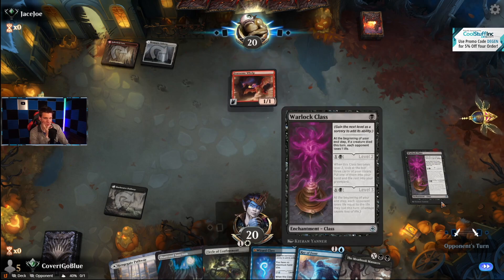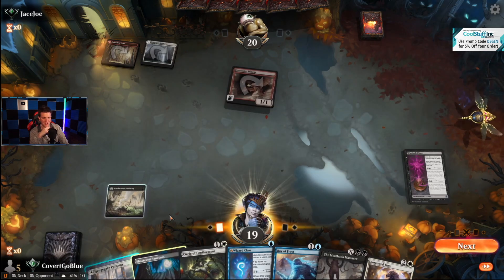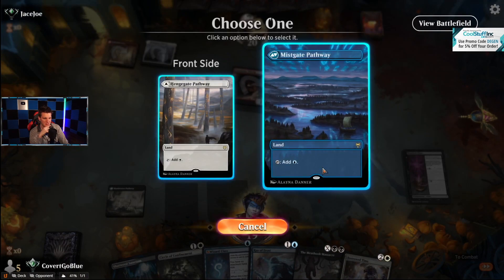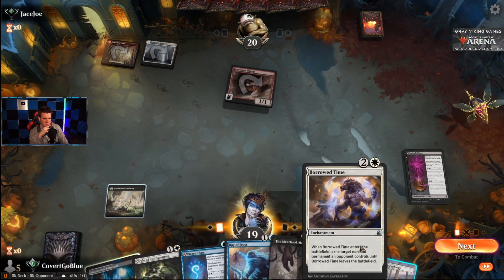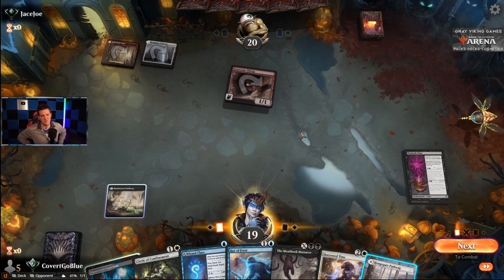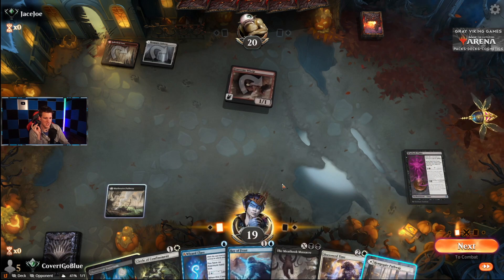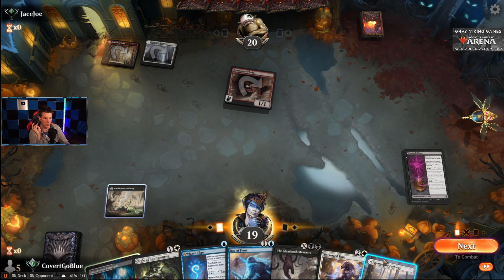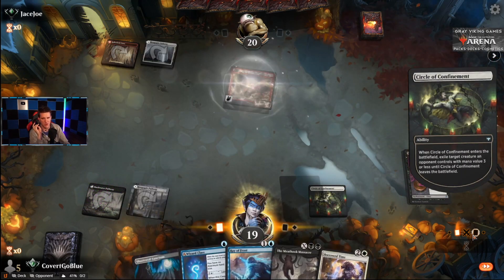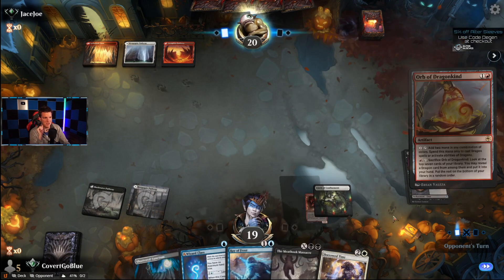Didn't take long to find a red deck with Ray of Frost in the deck. Being on the draw is really bad here. I put a land on white, though we may not have blue immediately — hopefully we find it with Warlock Class. The only good time to Circle of Confine this creature is now, we have to do it. If we were on the play, that's just an easy Meat Hook Massacre.